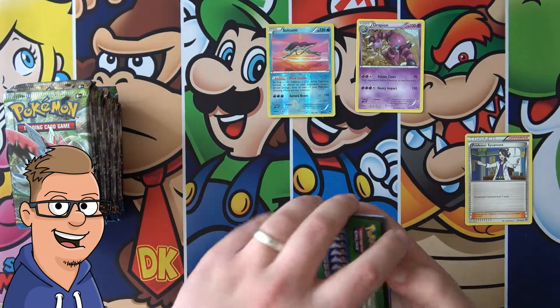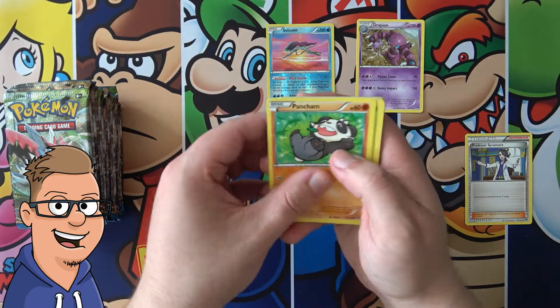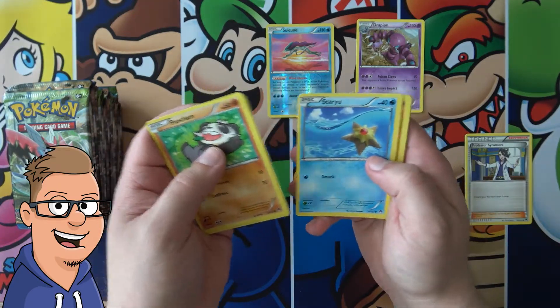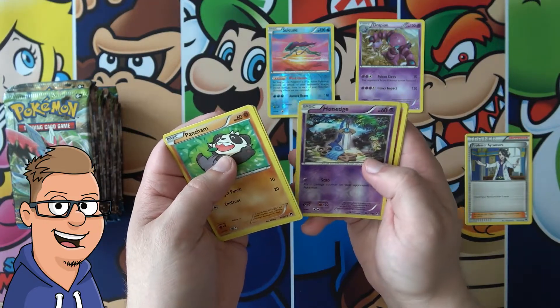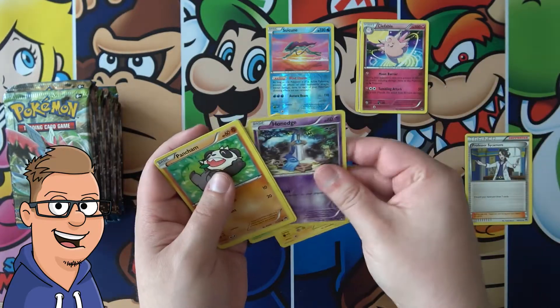Drapion again — might be alright, that's the normal one. Pancham, Patilat, Skorupi, Staryu, Gible, Onix, Onix, and Clefable — that's another holo.